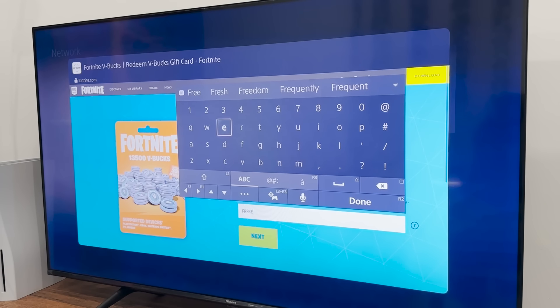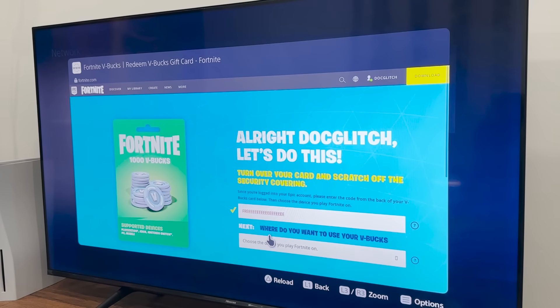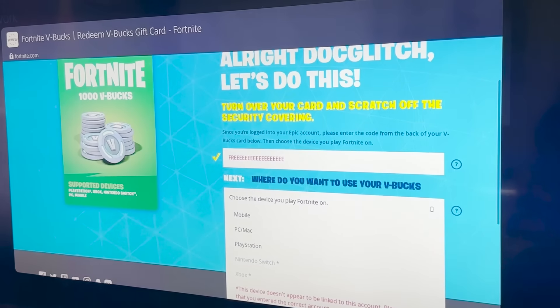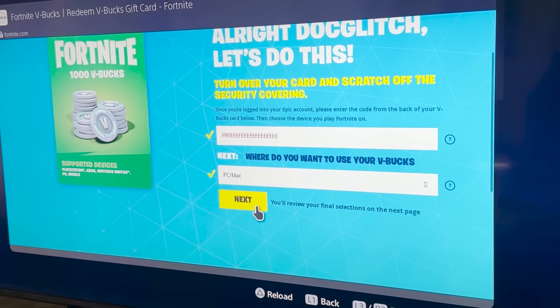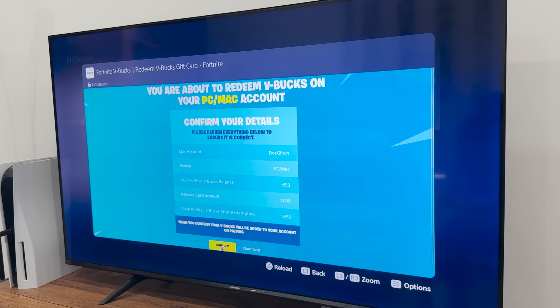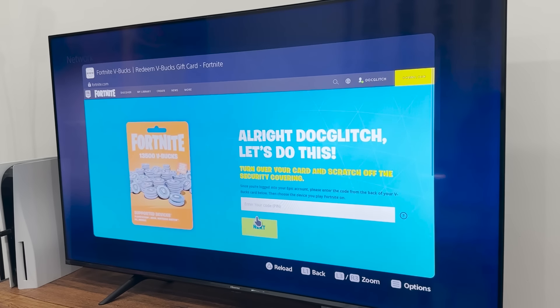So I'm going to be typing in my code once again. As you guys can see, whenever I try to type something in it always gets the wrong input, so just make sure that the code is right and then as soon as the Next button is highlighted, click on it. Again, we're going to be selecting PC for the platform, then hit Next to the confirm page, hit Confirm — and we've got another 1,000 V-Bucks in our Fortnite account just like that. I'm going to be doing this one more time.